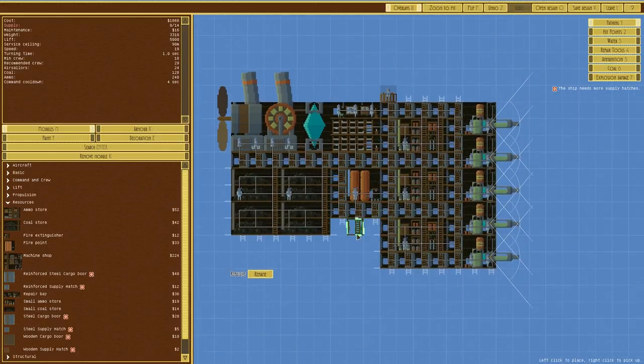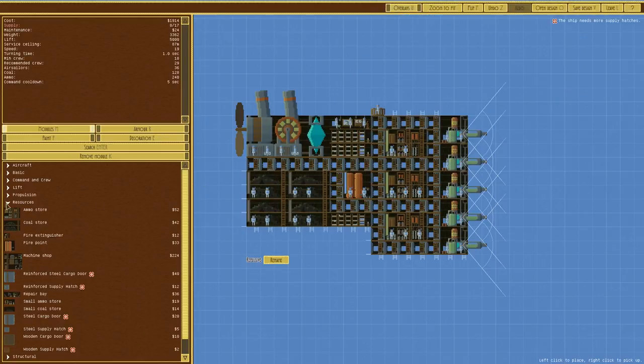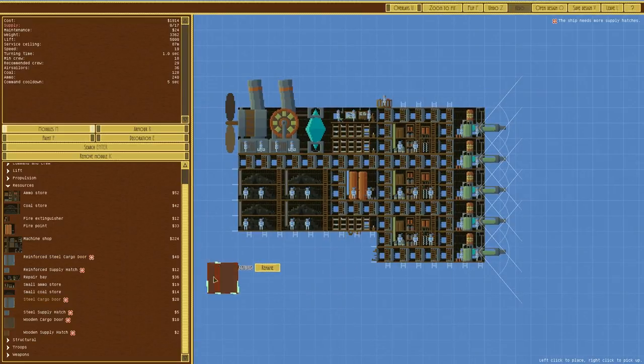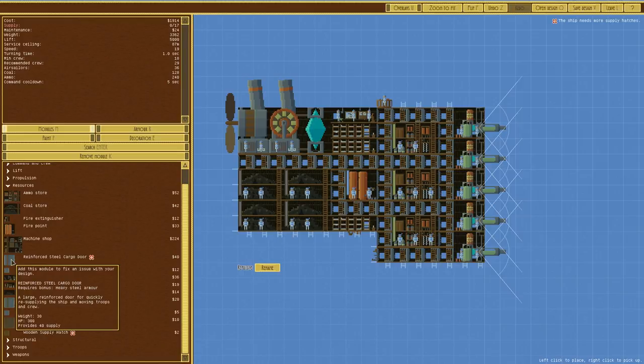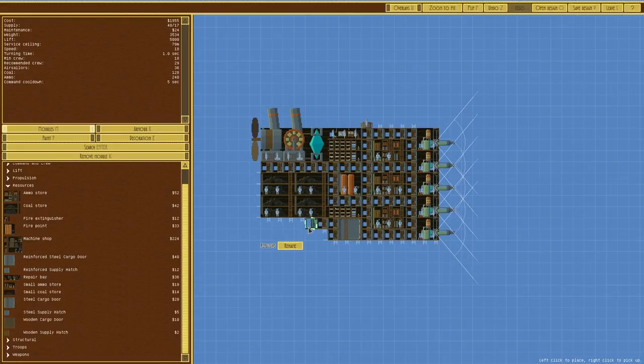In terms of crew we have 24, recommended is 29, so let's get rid of that and put another one in — that should bring us to 36 crew, 29 recommended, so that's fine. We need more supply hatches — reinforce steel cargo door. It requires bonus heavy steel armor at large, reinforced, for quickly resupplying ships and moving troops about. The reinforced one appears to be more HP. We'll do that, which will give it a bit more taper.